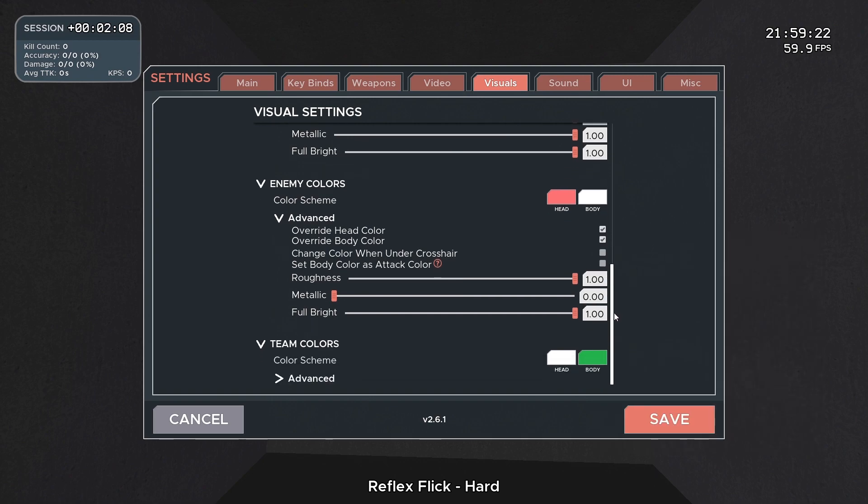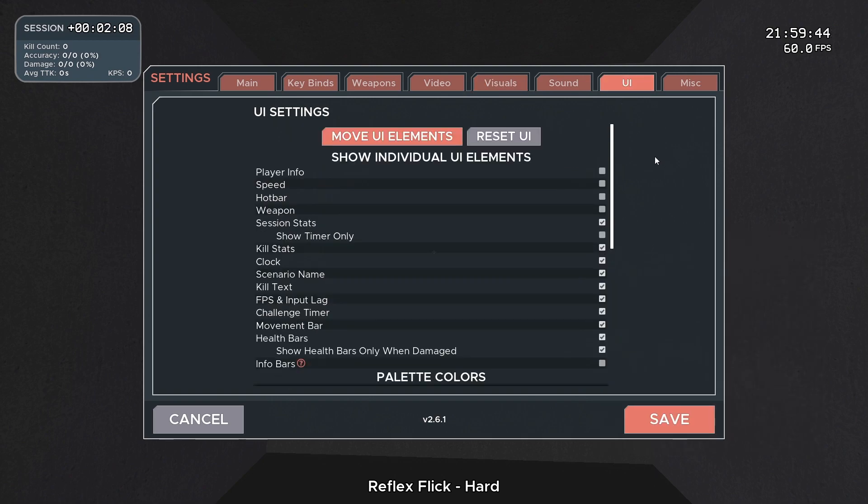There's a lot of things you can hide in your interface if you would like — by default a lot is automatically on. You can turn off player info, speed, hotbar, and your weapon. What you need to keep on always is your session stats, kill stats, the clock, the scenario name, and the challenge timer — especially if you're interested in benchmarking for Voltaic. I think everything else you can turn off, but that's just the way I like it.